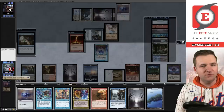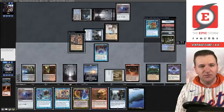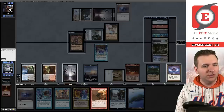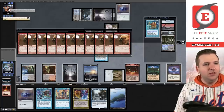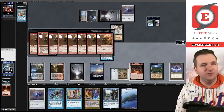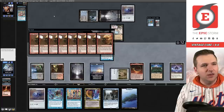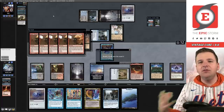Chart a Course, discard a land, Seething Song. Let's Ignite Memories now for storm 12. We can always Ignite Memories again using Yawgmoth's Will on top of our deck from 12. I was actually the one that suggested to Carmen Handy about cutting Empty the Warrens for Ignite Memories — I feel like it's just more in the spirit of cube, and it's so much better than Empty the Warrens in my experience. We won the match!